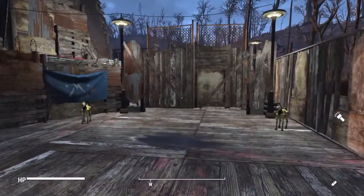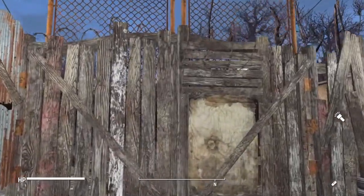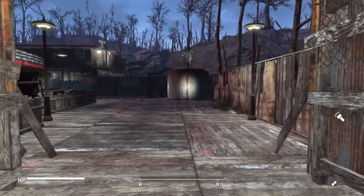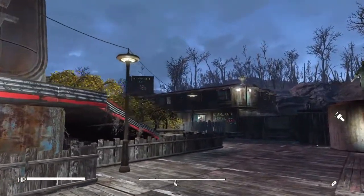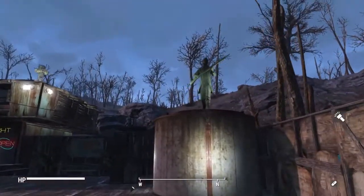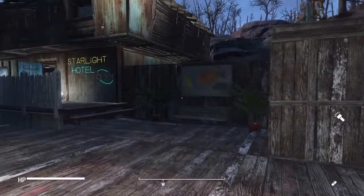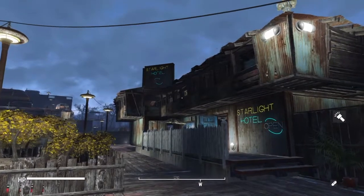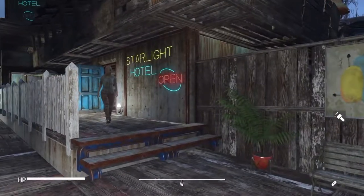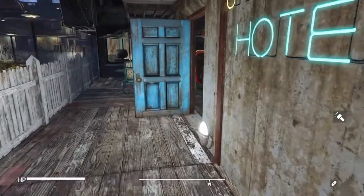We'll enter the combat resort through these front gates here — a bit of Giddy Up Buttercups out here in the front, my favorite toy in the game. As we walk through the front gate, the first thing you'll see on the right hand side is a statue of what I call the leader of the Minutemen — I don't know if that's the truth, but that's the story I'm sticking with. Now if you haven't figured it out already, this is the Starlight Drive-In.